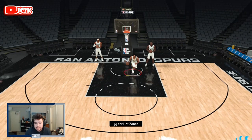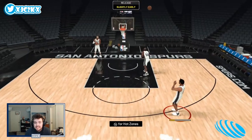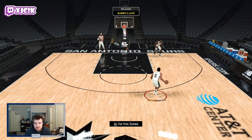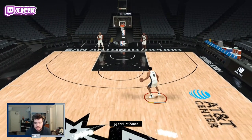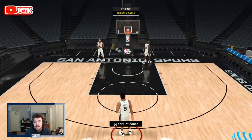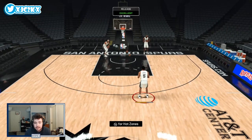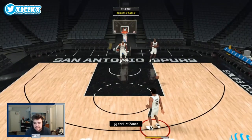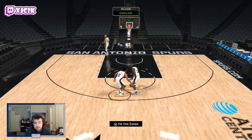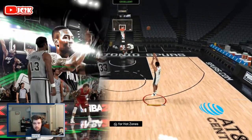He does have a good safe dunk, which is good to see, and the jumper is very solid. The pivot behind the back is also solid. He's definitely going to need those playmaking badges to really help him out — his size-up escape isn't elite. Adding Quick Chain, Hyperdrive, and Handles for Days will definitely help a lot, along with defensive badges like Pick Dodger, Pickpocket, and Chase Down Artist. Once badged out, he's going to be a very solid small forward option.